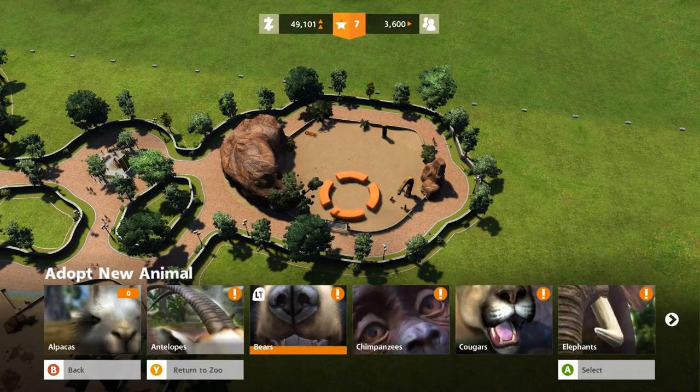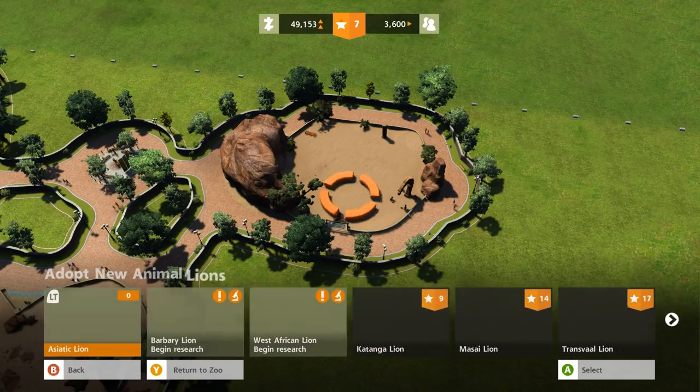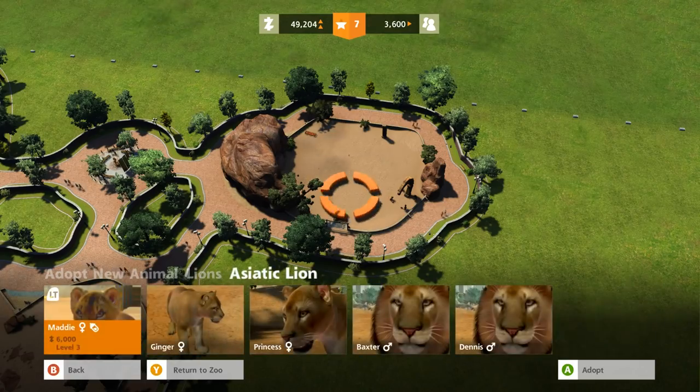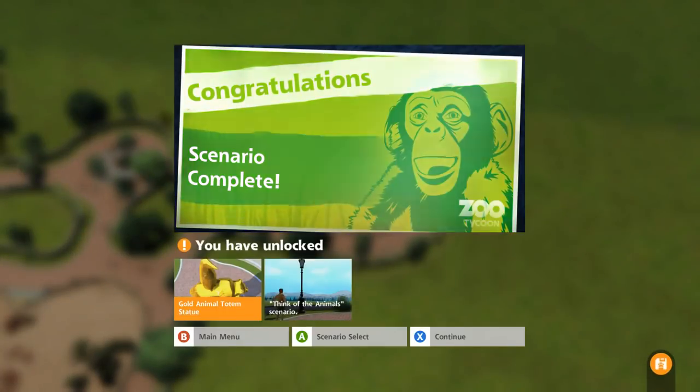Lion, lion, lion, lion... Okay, good. Asiatic lion. Let's go. You know what? That's the one we're going to have. Ginger Princess Baxter — I love that name. We're adopting him. We have completed the scenario! I am so relieved. We have adopted the new lion. We have unlocked the gold animal totem statue, and we can now select our scenarios.